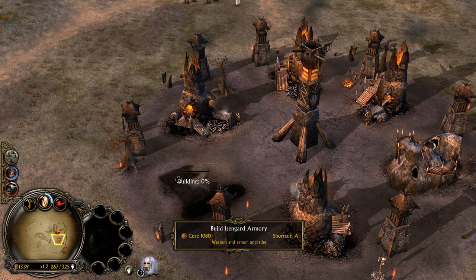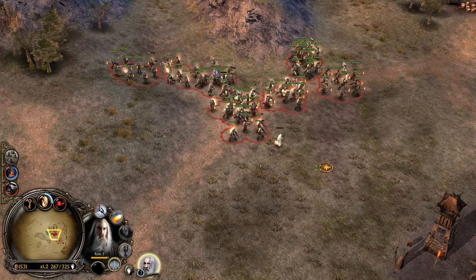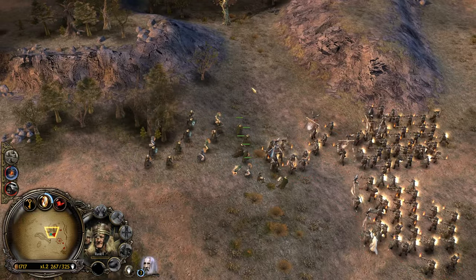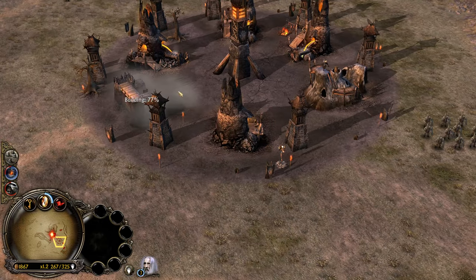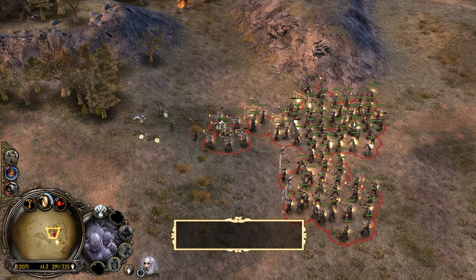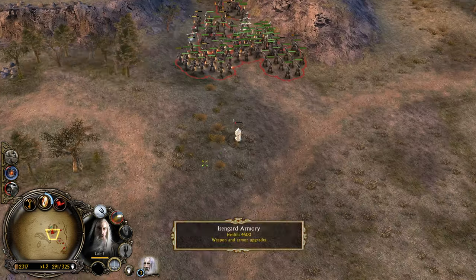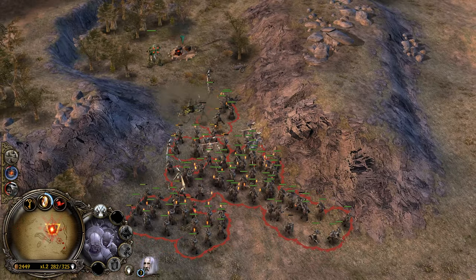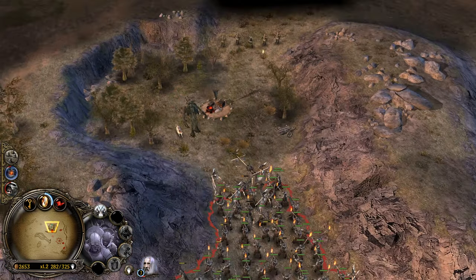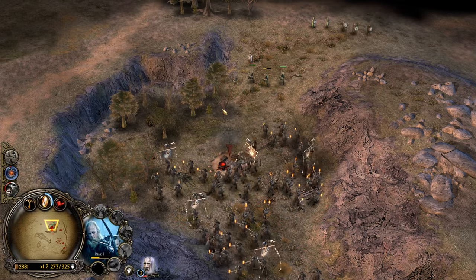Holy crap, all right, let's grab that army — we're gonna need some better weapons and stuff. The peasants retreated. Let's keep some reserves. Let's destroy that — kill that dude. We've got some yeomen coming in. They've got the high ground! Let's grab a lumber mill here.